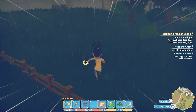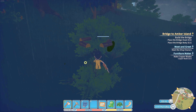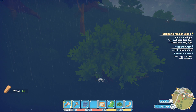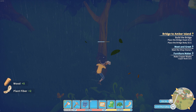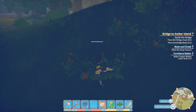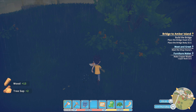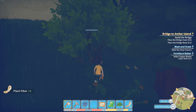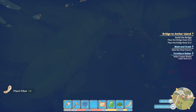Look at that immersive weather - I love it. Wood, wood, wood. Take this bigger tree. We could also knock these ones out because that gives us a bit of fiber as well. More plant fiber, some more plant fiber, and a lot more wood over here. Perfect, let's go.